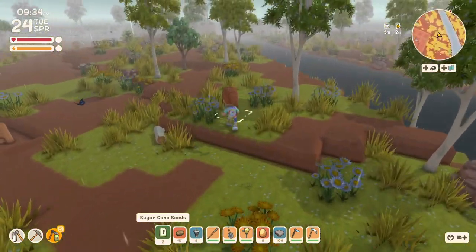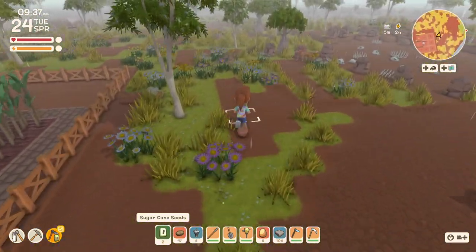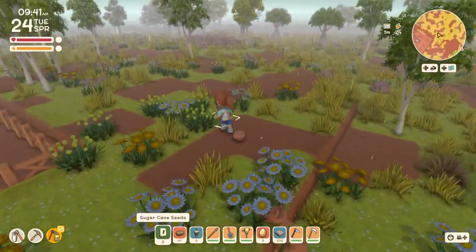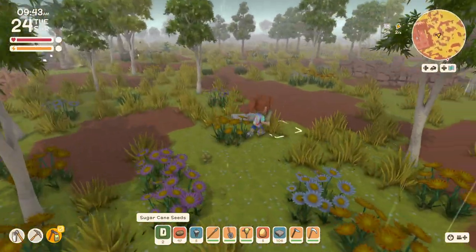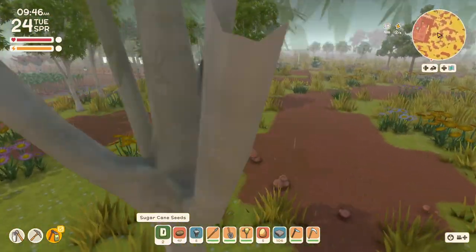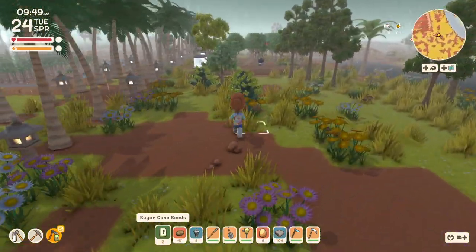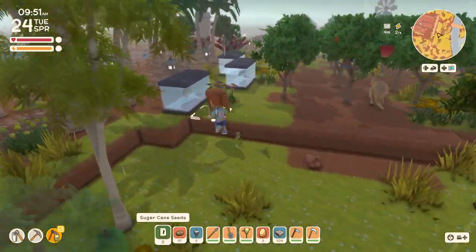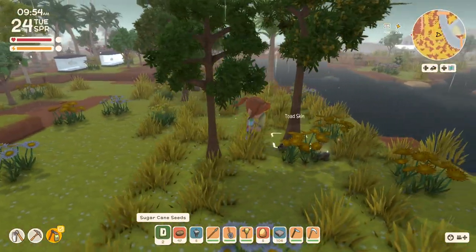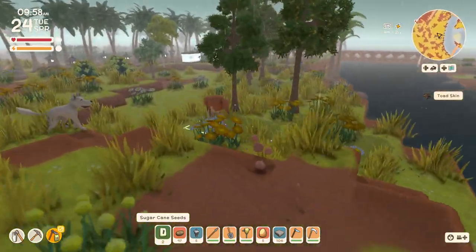Let's look for a couple of tree stumps. I thought I saw some copper over here, and I thought that was a stump but it wasn't. Maybe we'll just look for the stumps in our travels naturally. Is that a croc over there? Yep. Got some poo.